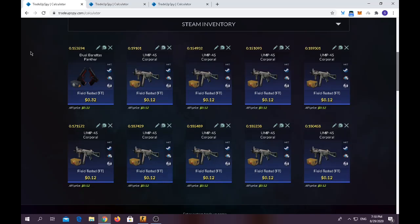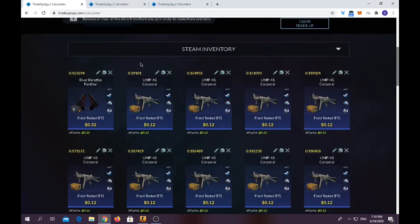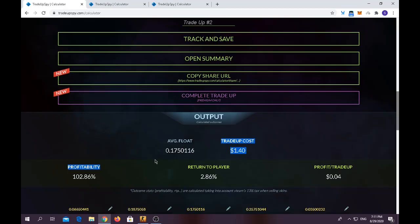We're going to be doing a trade-up video. I'm going to show you three trade-ups: one is around $1.40 and the remaining two are around $3.50. For the first trade-up, you have to use around nine field-tested Operation Phoenix weapon case skins with a float below 0.18, and one Dual Berettas Panther field-tested from the CS:GO Weapon Case 3 with float below 0.16. The lowest float I found was around 0.15. We'll be using TradeUp Spy, which I just got affiliated with.